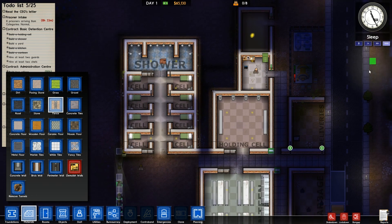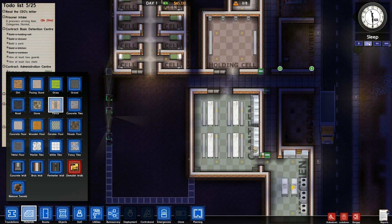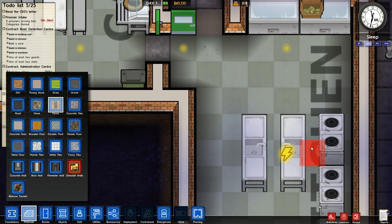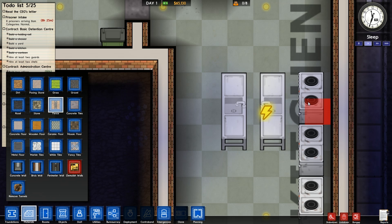I think the pipes are in — yes, awesome. Right, that room hasn't got electricity. What? That's a sink. That sink is really in the way of things now, isn't it?